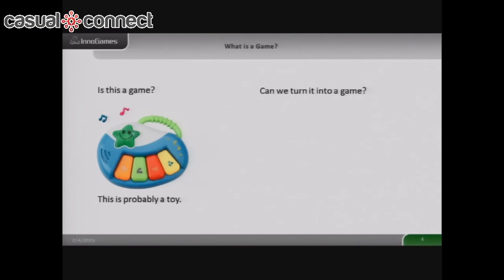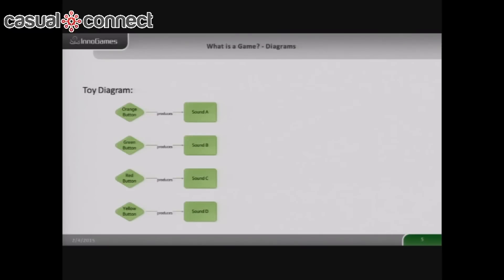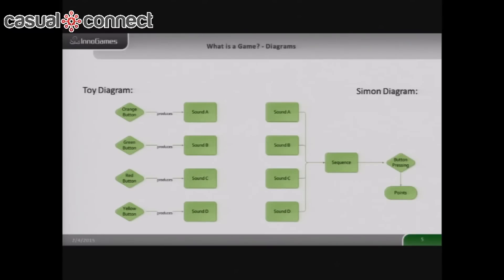Who here thinks they can turn it into a game? Someone already has turned it into a game. That's Simon — both of you probably know it. So what's the difference? Let's look at a diagram of the toy first. You can see there's not much interaction and no interconnection within the diagram. Here's the other diagram — you can see there are now more connection points and more interaction. What happened is the makers of Simon, Milton Bradley, actually introduced the sequence and introduced points counting.